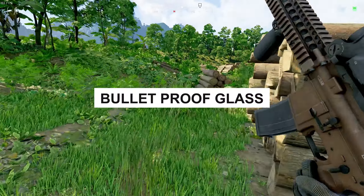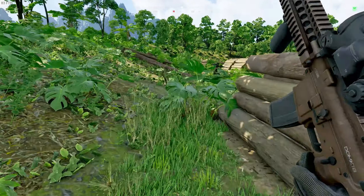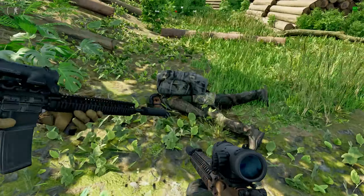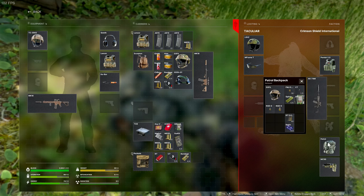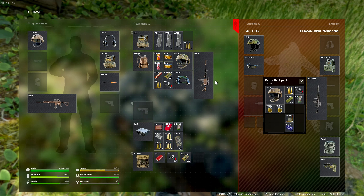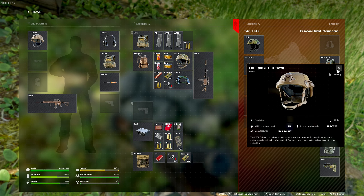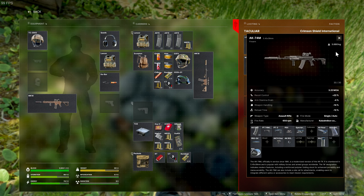They fixed an issue with glass on some doors and windows that caused them to be bulletproof. This is huge, especially around Fort Nareth. I remember being in the building trying to shoot people outside on the airfield and the glass would just be bulletproof. Very, very cool to see that fixed.